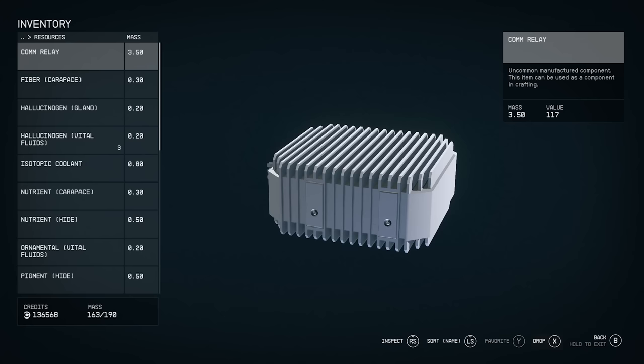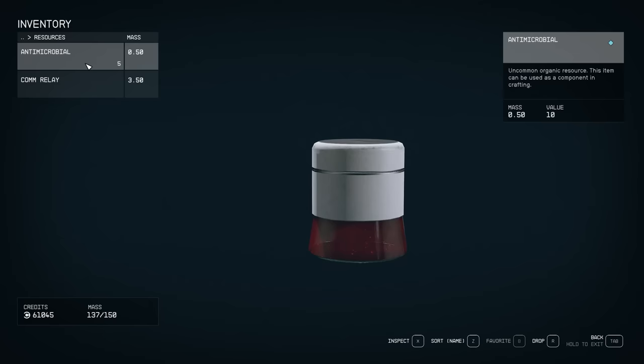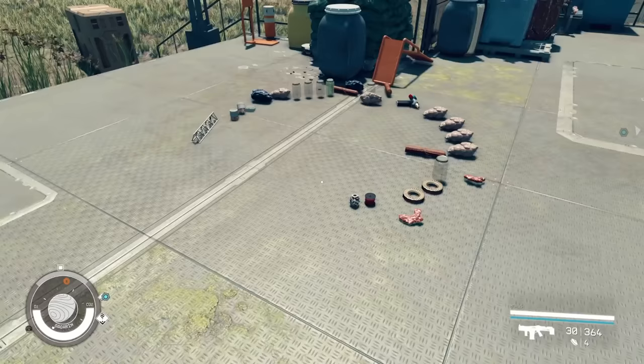If you're carrying too much and there aren't any storage containers nearby, you can drop any and all unwanted items to reduce your load. From your inventory menu, highlight the item you wish to throw out and select the corresponding drop key. If you have at least five of the same item, a pop-up will appear that asks you to select the amount you would like to throw out of your inventory. You can adjust the slider to drop however many of that item you see fit.